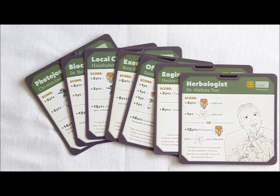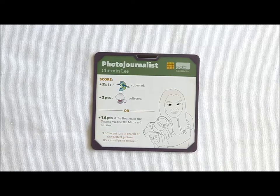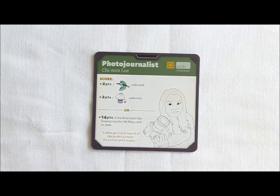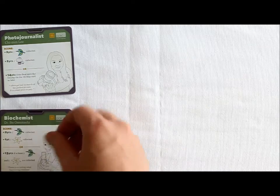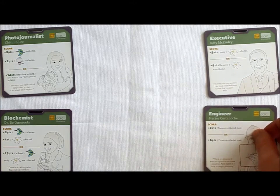First, shuffle the seven Adventurer cards and deal one face down to each player. The card you're dealt is your identity and represents your personal mission in the game. Keep it secret from the other players until the end. For instructional purposes, I've dealt these cards face up so you can see them. I'll be teaching you the game as it is played by four players, so here you see four Adventurer cards, one per player.